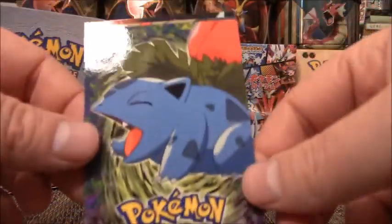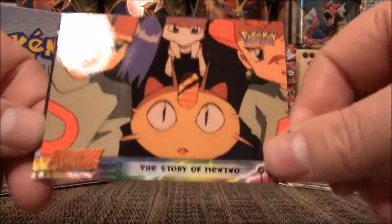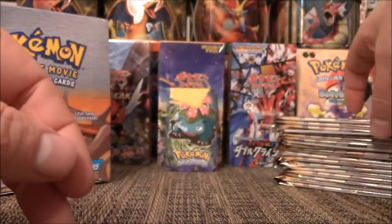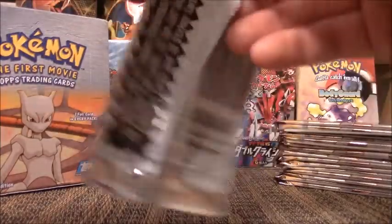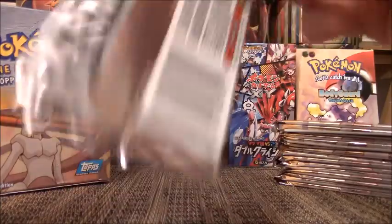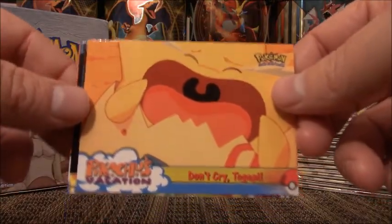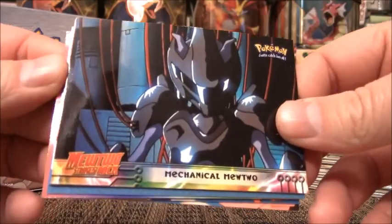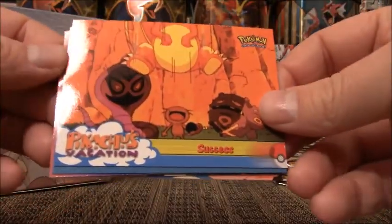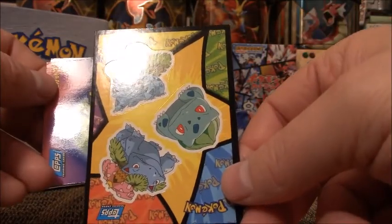Then we have a cute little Ivysaur, The Story of Mewtwo, and the Ultimate Match. These packs are a little bit harder to open because they are so old. Don't Cry Togepi, Mechanical Mewtwo, Success. And it's a sticker pack of Ivysaur, Bulbasaur, and Venusaur — which is really cool.